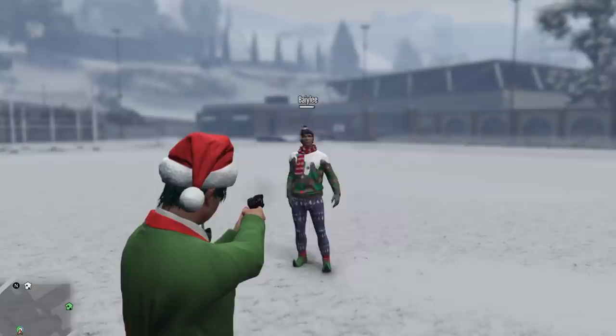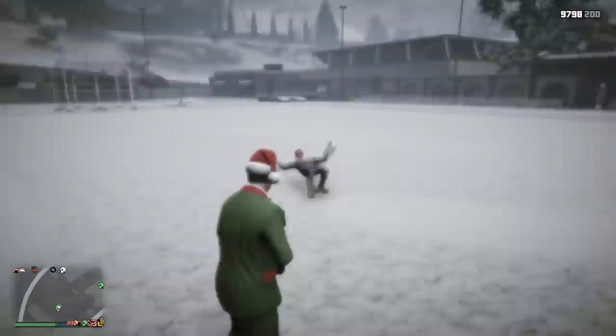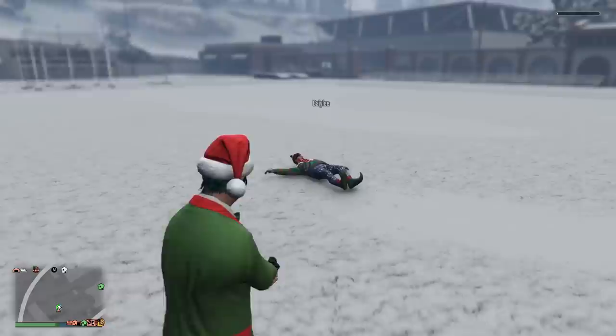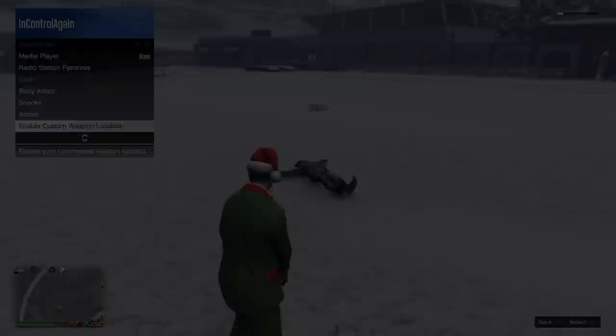First, aim and shoot your stun gun. Go to inventory and then go to enable custom weapon loadout. Press it once to enable and then press it once again to disable the loadout. Back out of the interaction menu and then once again select your stun gun. The cooldown of your stun gun should have been reset and you're free to fire again. If you want to keep someone on the floor, you'll need to constantly rinse and repeat these steps very quickly. It can be harder to get the hang of at first, but it does get easier with time.